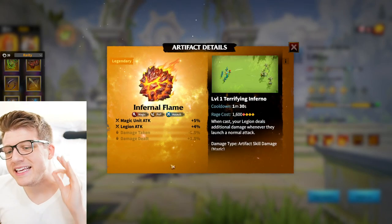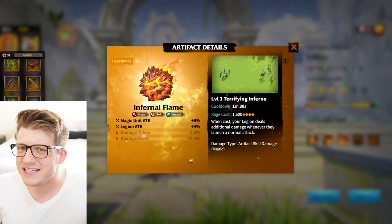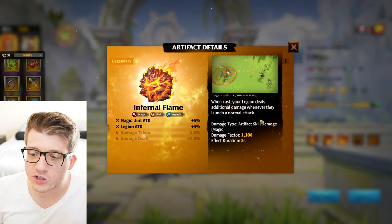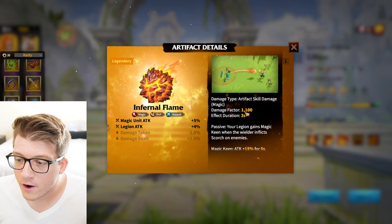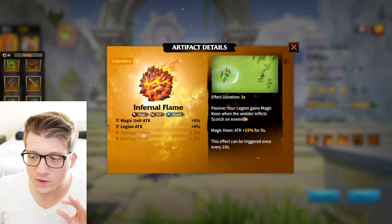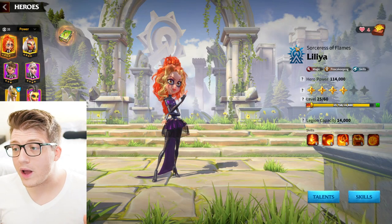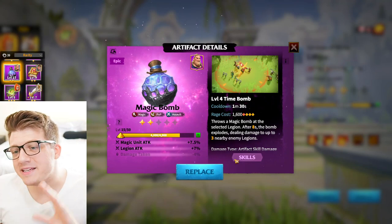Next is Infernal Flame, which is almost as good as Phoenix Eye and may be easier to obtain through specific events. With a 1,600 rage cost, your legion deals additional damage on every normal attack — 1,100 damage factor at base per hit for three seconds, so at base that's 3,300 damage just from unlocking it. It also grants your legion Magic Keen when the wielder inflicts scorch on enemies, giving 15% attack for five seconds. It pairs super well with Lilia, who has a chance to scorch.